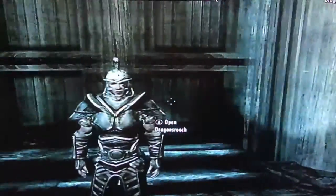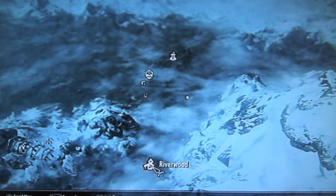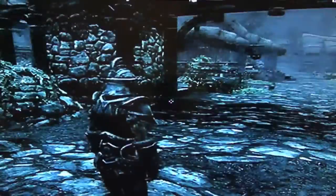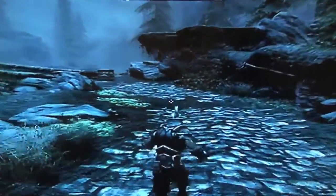Alright, so we're just going to fast travel to Riverwood, which is closest to Bleak Falls Barrow. Alright, so we're in Riverwood. We're going to Bleak Falls Barrow, which is on top of that mountain right there. We got our Ice Spike in our left and our Bound Sword in our right. So we're prepared.